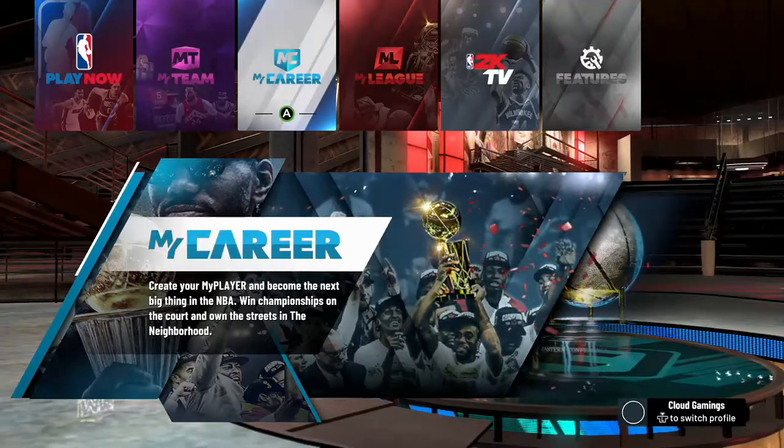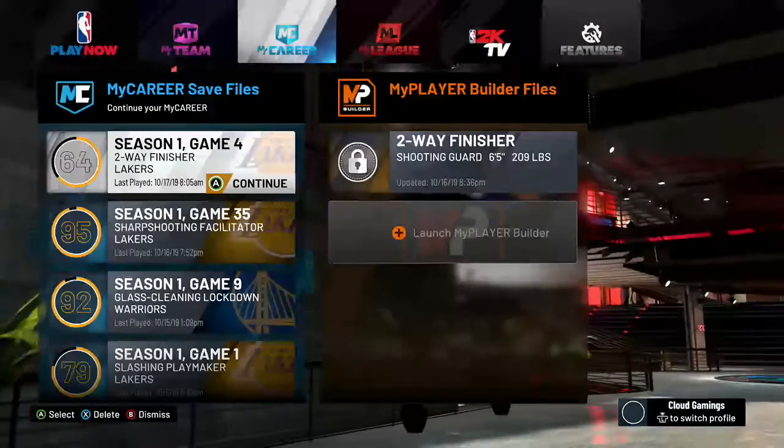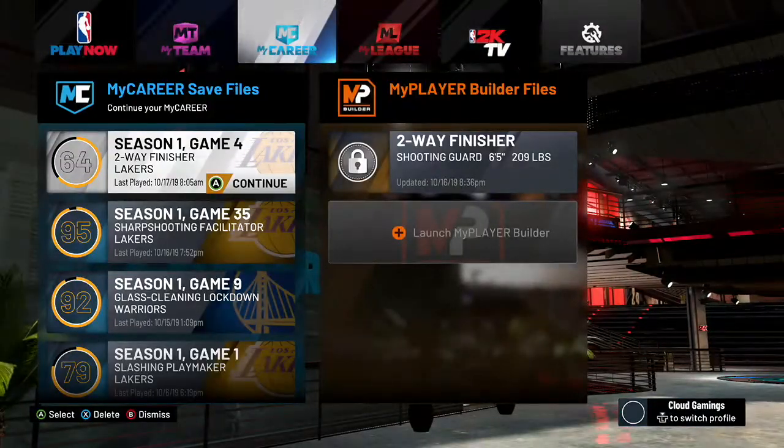The fastest way to do this is to make sure whatever player you want to do this on is your last played player. My player right here is my 64 two-way finisher.